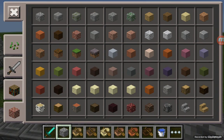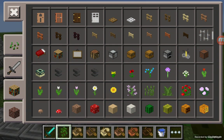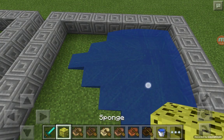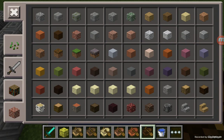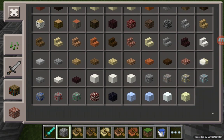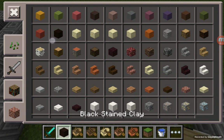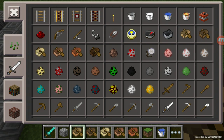All you need is any kinds of blocks, except for slabs and stairs. Only square or cube blocks. So I'll choose Cobblestone. And also you need a Cow Pigman or a Villager — I'll pick Villager.